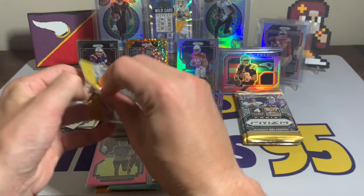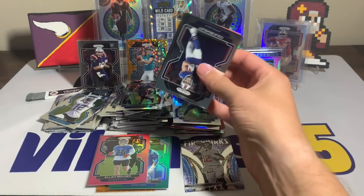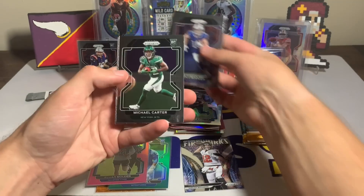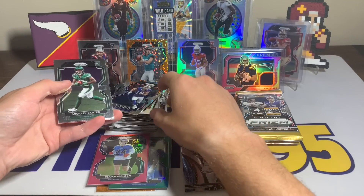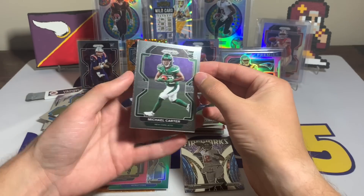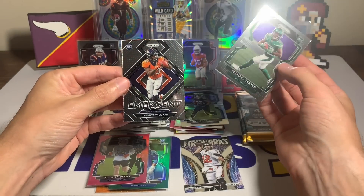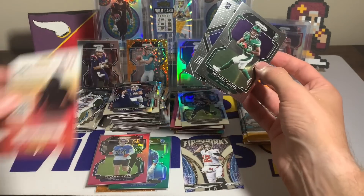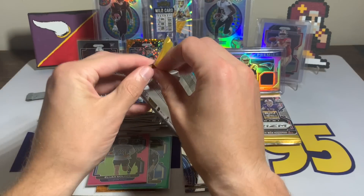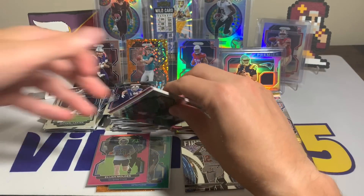That Mac Jones jersey is going to be our hit. There is a chance we still get an autograph — I know some people had boxes with both a jersey and an auto, so that would be cool, but I'm not expecting it. Cole Beasley, Antonio Brown, Michael Carter rookie card — I think he's going to be taking a backseat to Breece Hall, who I'm super excited for as an Iowa State guy heading to the Jets. Javante Williams emergent rookie card — decent pack there. Three packs to go.